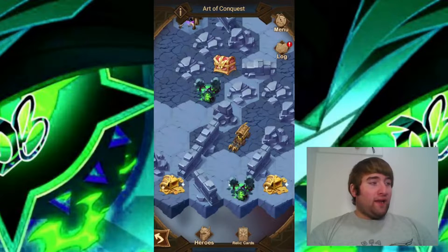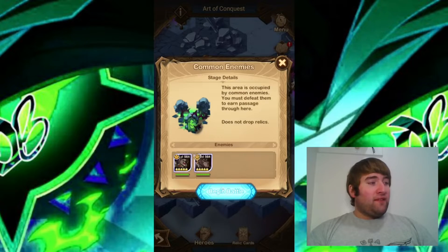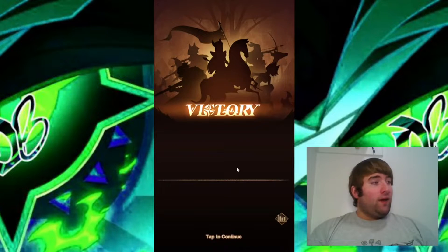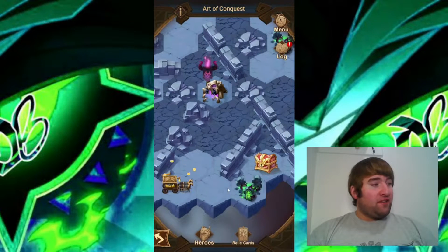It gives us a choice between two relics and we just have to choose the one that's going to help us out the most. I'm going to go ahead and take out this camp at the bottom here. The first camp is down and we get to go ahead and collect our first chest here as well.